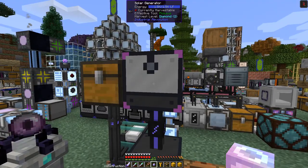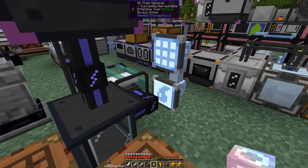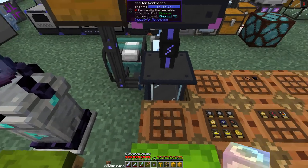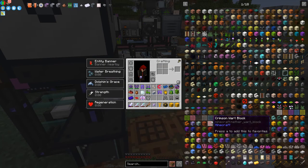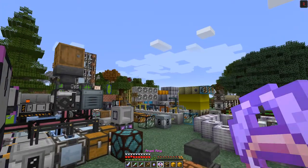At the moment I have a solar generator feeding power in, but the solar generator doesn't generate enough power quickly enough, so I've still got behind it the teleport generator giving it power. The flow goes from left to right. Here I've got a servo and a chest, so what we can do with this setup is automate the module installation.